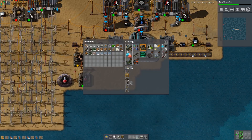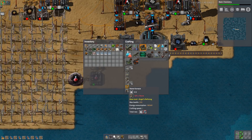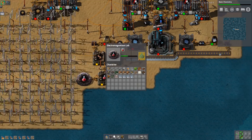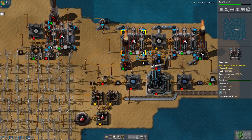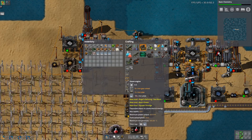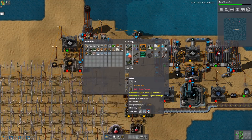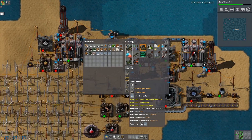I could make a burner generator I guess, but I need a boiler - boiler requires a stone furnace, stone furnace requires stone, and stone requires the stuff that we need for copper. I've got no idea what the ratios are in Bobs mod.